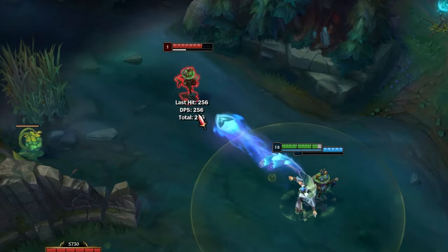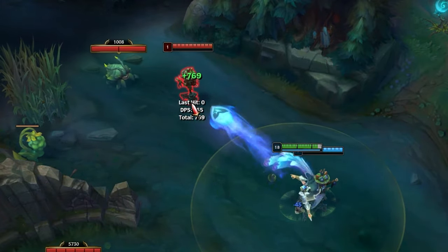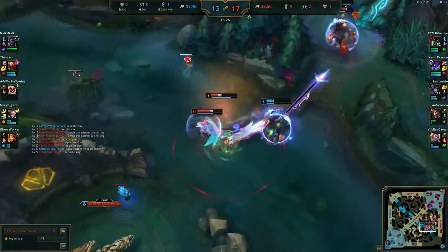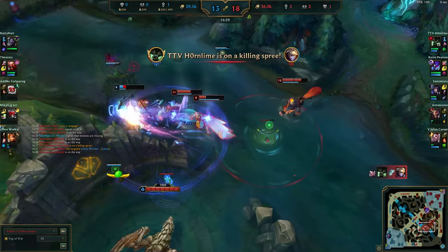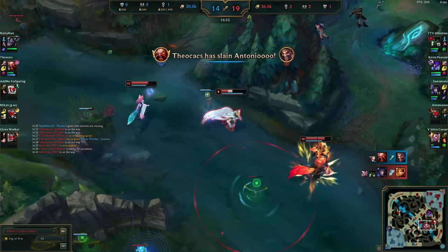Another thing about the Q heal: if you're standing on an ally, the heal is instantaneous — you don't need to wait for the projectile to return to you. This can be useful if an ally is about to take lethal damage and you want to bait enemies into thinking they're going to die. You can pop it for an instantaneous heal whenever you're standing on an ally.